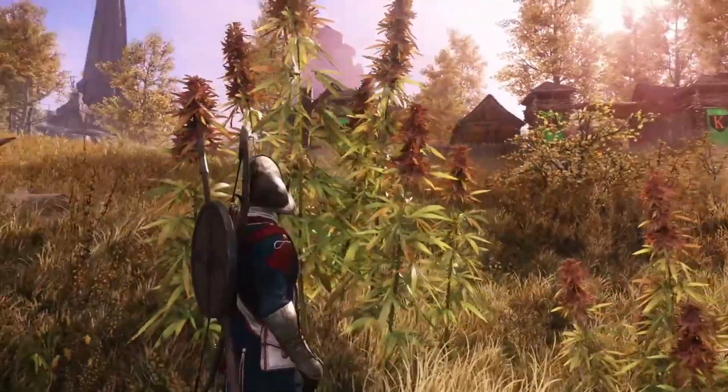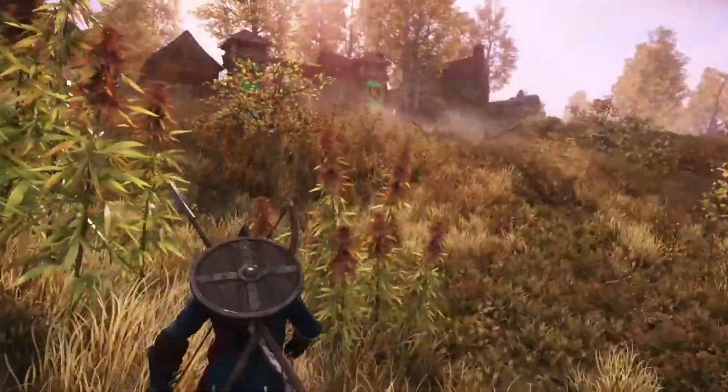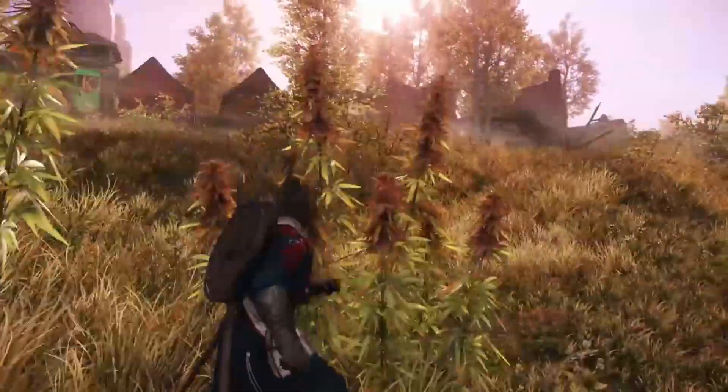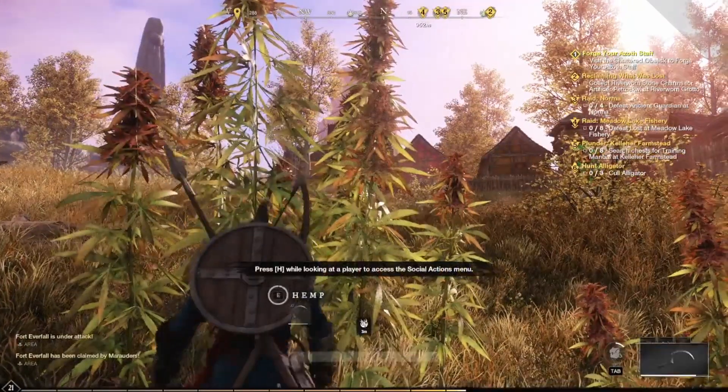Hello everybody, my name is Luchar and this is my guide to finding fiber, also known as hemp, in New World. These right here are hemp plants — sometimes they're this tall, sometimes they're this tall, but they always have the pink-purple flower on top, so that's what you're looking for.